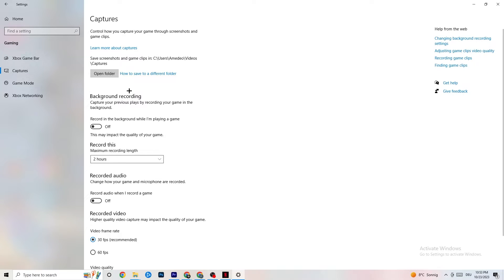Now go to Captures. Under Background Recording, make sure 'Record in the background while I'm playing a game' is turned off. Check this periodically — recording in the background severely impacts performance, especially on low-end PCs. Also turn off audio recording. If you want to record, use OBS or another dedicated app rather than Windows' built-in recorder.